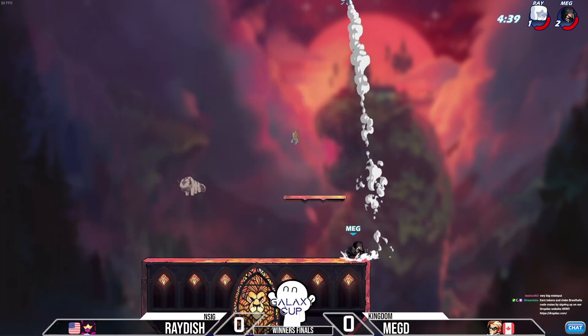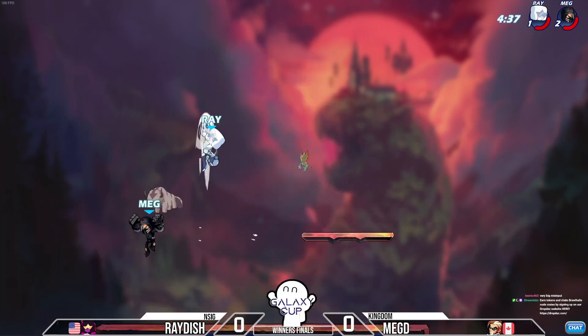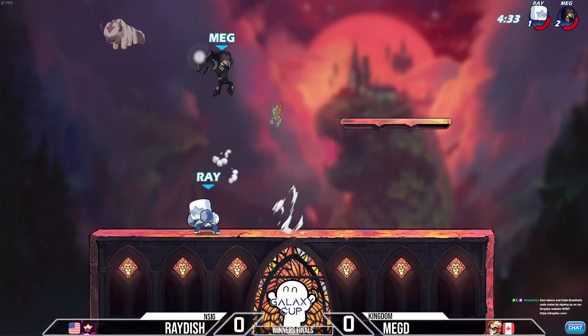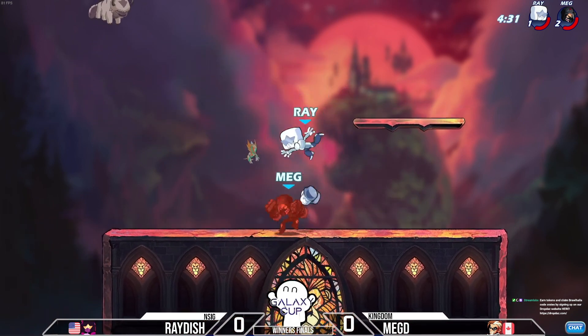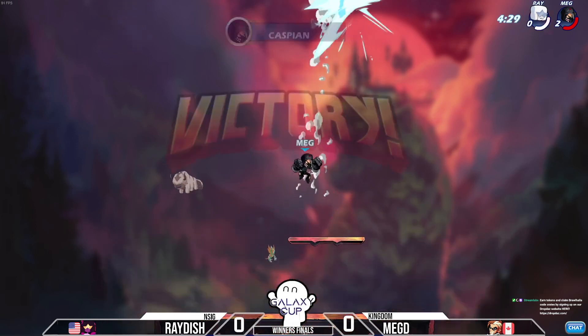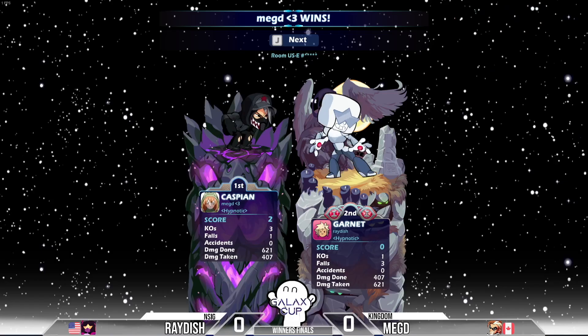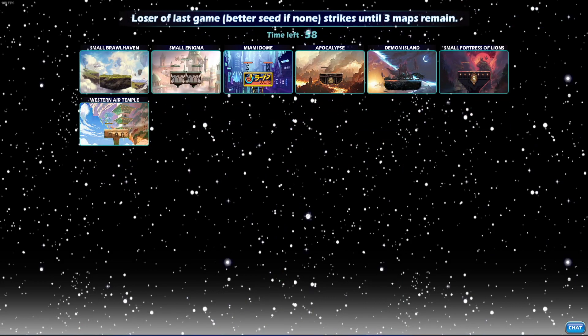Raiders trying to reel in this Megdi like a fish — gets a side air there. The recovery from Megdi rushing back onto the stage is gonna hit. Raiders trying to sneak his way in but the recoveries aren't gonna hit. That GC is going to be the end — Megdi takes game one.